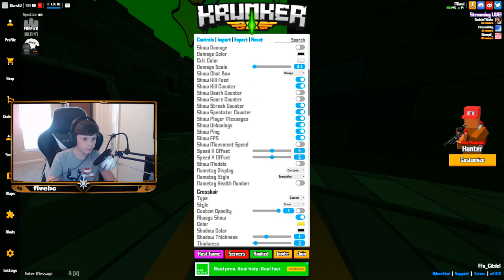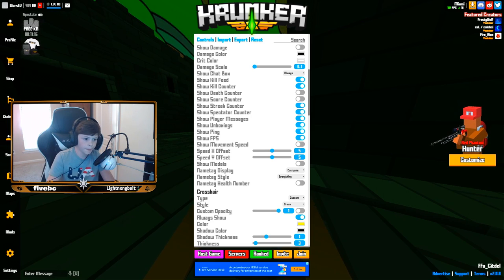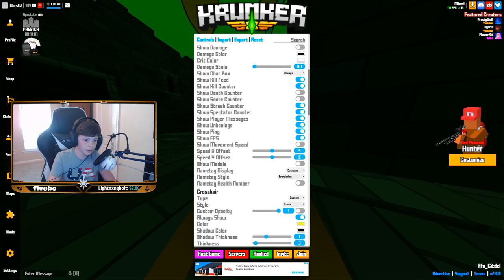Show damage is also off. Damage color is black, crit color is white — I just like black and white. Damage scale is 0.1 but I have damage off anyway. Show chat box is always on. Kill feed is on so I can see who's getting killed. Kill counter is on so I can see my kills. Death counter is off — I don't think it's really important. Score counter I find useless especially with the old scoreboard on. Streak is on because it's helpful for nukes. Spectator count is on.